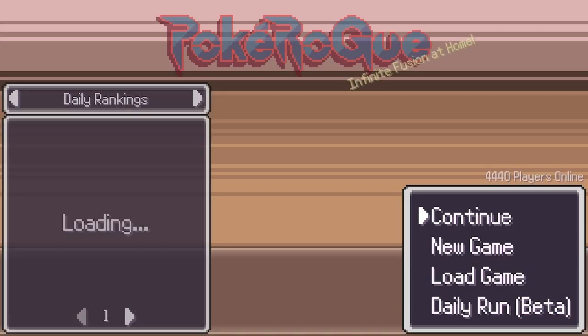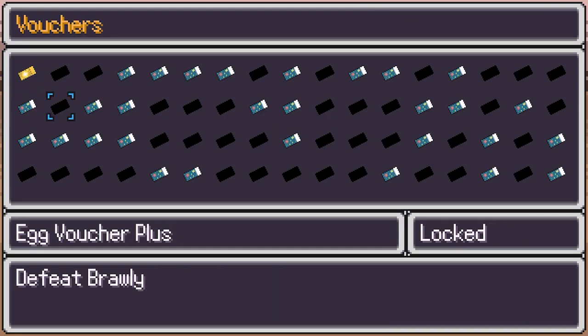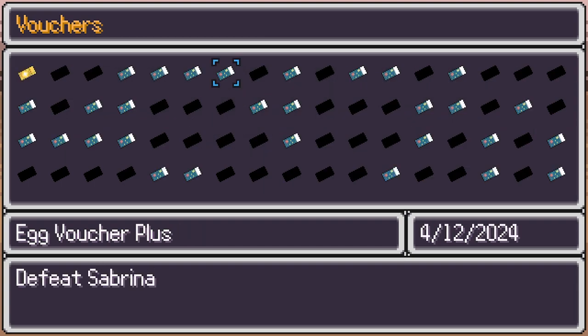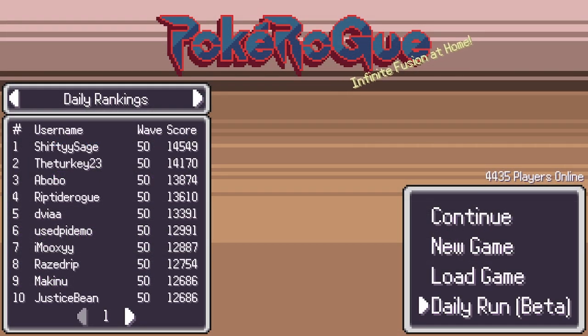To answer a question from last time — which mode should you play, Classic or Endless? You get vouchers from both, but you get way more from Classic mode. You get them by defeating Gym Leaders, the Elite Four, and finally the Champion. I don't have a lot of them yet. Some Gym Leaders like Misty depend on biome, so you need to go to specific biomes like Sea to find them. Even if you've already met a Gym Leader before, you'll still get a voucher. There is also a way to find Gym Leaders outside of Classic mode.